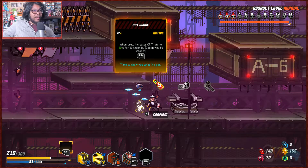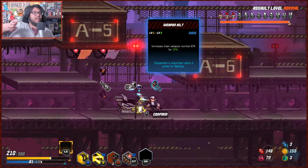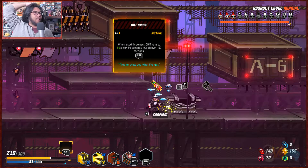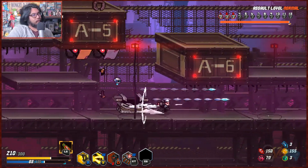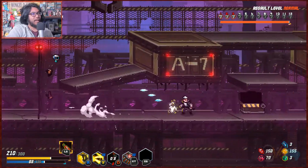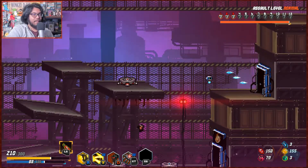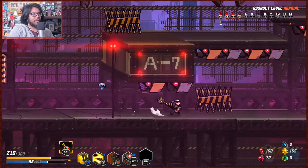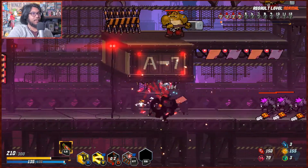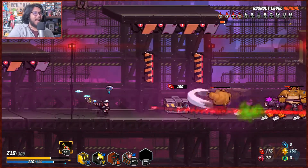Increases crit rate for 50 seconds — okay, that seems really strong. The cooldown is 50 seconds — does that mean it's 100 percent uptime? What the hell! It's a 50 second cooldown — is that forever or one time? I would like to use it on a boss but we have to test it. If the cooldown is 50 seconds it must be a one-time use — that's too OP. I'll save it for a boss. If it turns out not to be one-time use, well now we know for the future. I'm feeling pretty strong — our main damage is the axe, it stuns enemies.